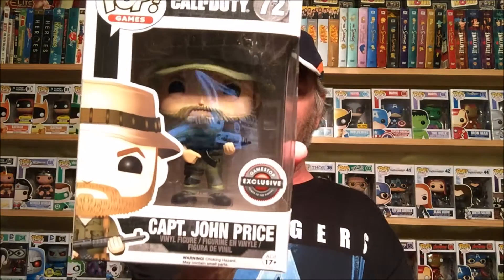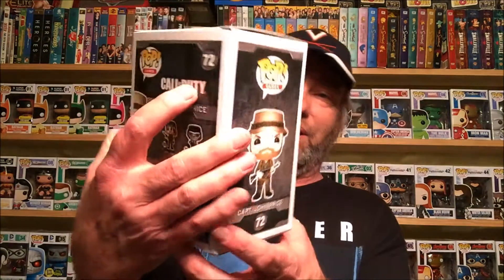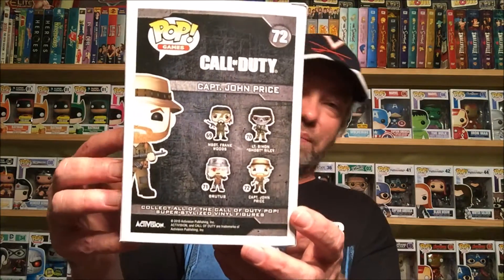Skipping 71, going to 72 — Captain John Price. You know it's him, got his floppy hat working. Look at that figure, that is an amazing looking figure. He is incredible looking. These are all GameStop exclusives, so you have to go to GameStop to find these. You don't have to buy the game to get them either.